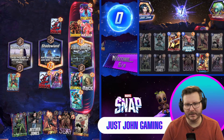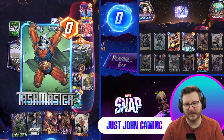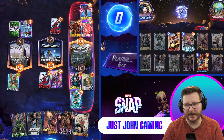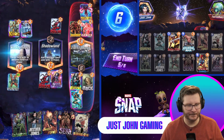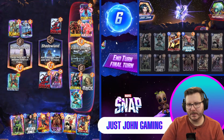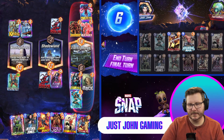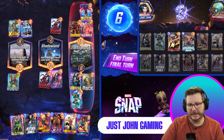They're gonna get our Agatha. But luckily we have priority, so we do get to copy it first. They get a Sarah from us. We get a Chavez. We're up 14 in Shadowland. I'm not too worried about Shadowland.